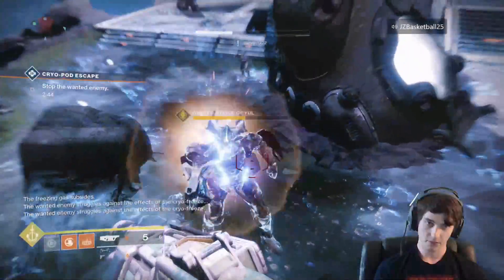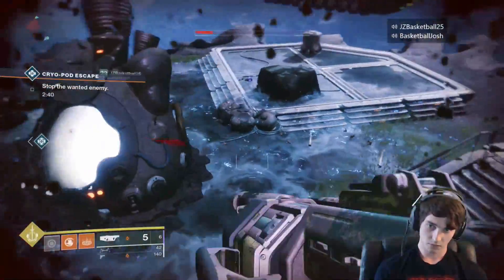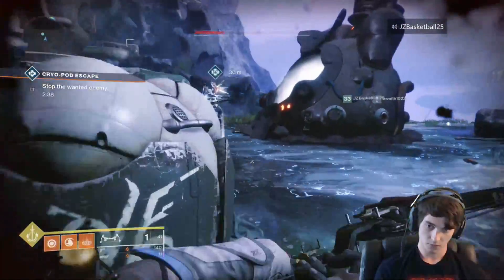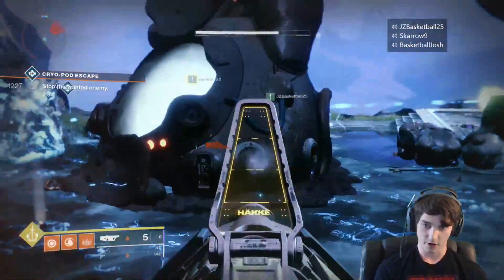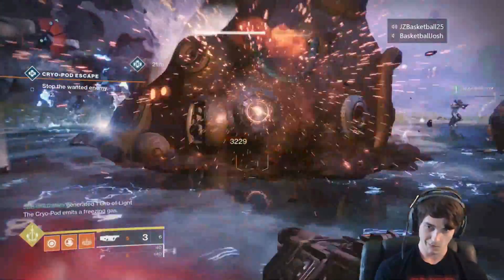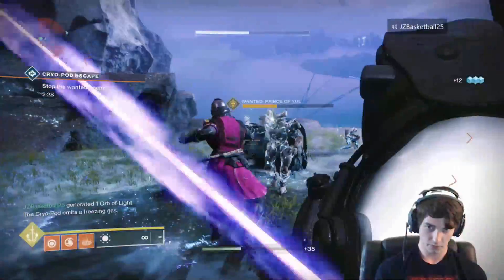Whenever you hit him with both balls, it will say something to the effect that the Cryo is having a negative effect on the combatant and he's having a hard time moving, and then you will do more damage to him. Whenever you get his health down to the next one-third — so down to one-third total health left — the second vents on each side will start to smoke.